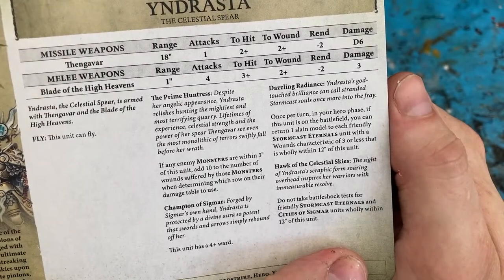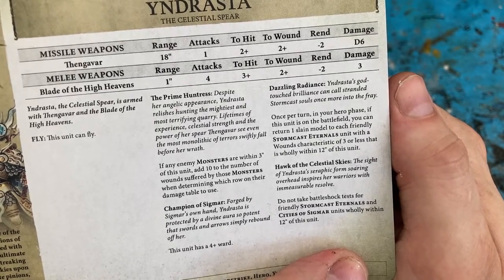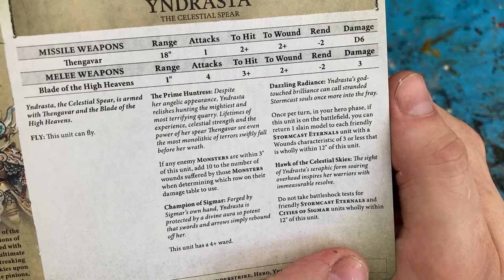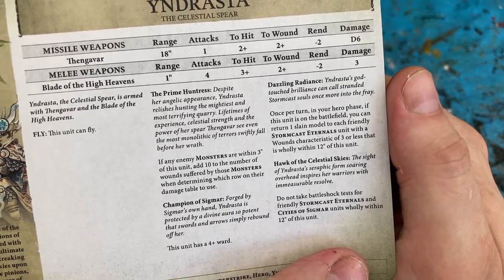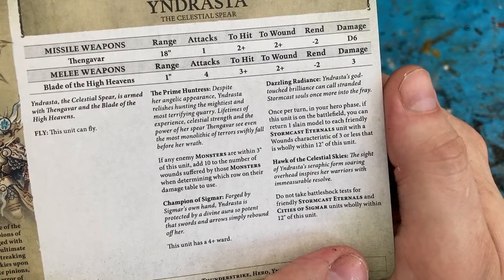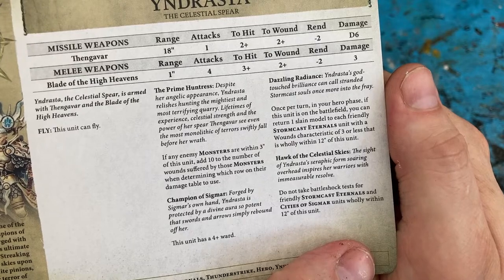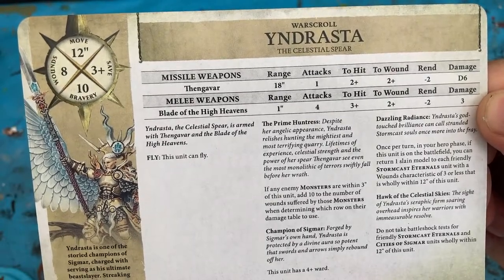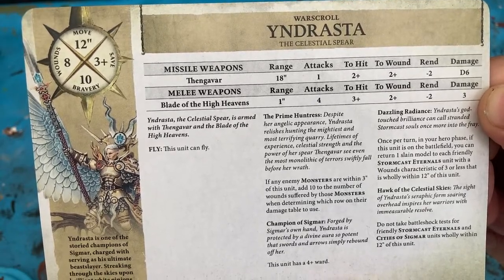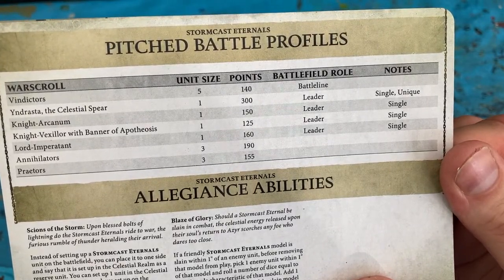Hawk of the Celestial Skies — the sight of Yndrasta's seraphic form soaring overhead inspires her warriors with immeasurable resolve. Do not take battleshock tests for friendly Stormcast Eternals and Cities of Sigmar units wholly within 12 inches of this unit. She has a 12 inch move, 3 plus save, 10 bravery and 8 wounds. The cost of Yndrasta the Celestial Spear is 300 points.